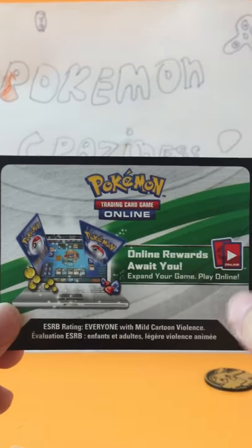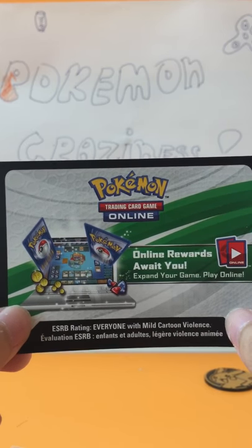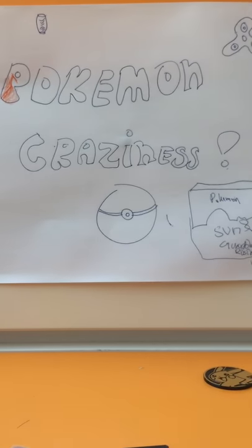The code — get ready. Counting down from three: three, two, one — get it, get it, get it! Faster! Togedemaru! Go! Thanks for watching and stay tuned for my next video. Peace out!